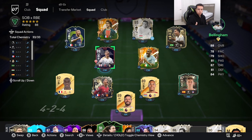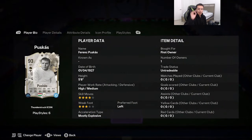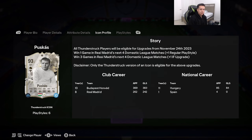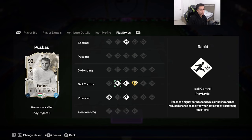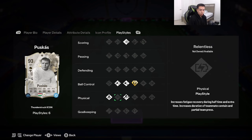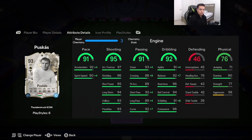Welcome to another video. Today I'm going to review a special icon: the 93-rated Thunderstruck Icon Puskas. Looking at the card — five-foot-eight, high/medium work rates, four-star skill moves, three-star weak foot with the left foot. Acceleration type is mostly explosive: 91 pace, 95 shooting, 91 passing, 92 dribbling, 76 physicality. Power shot; he has Rapid, Flair, First Touch, Incisive Pass, Cervella, and Quick Step.